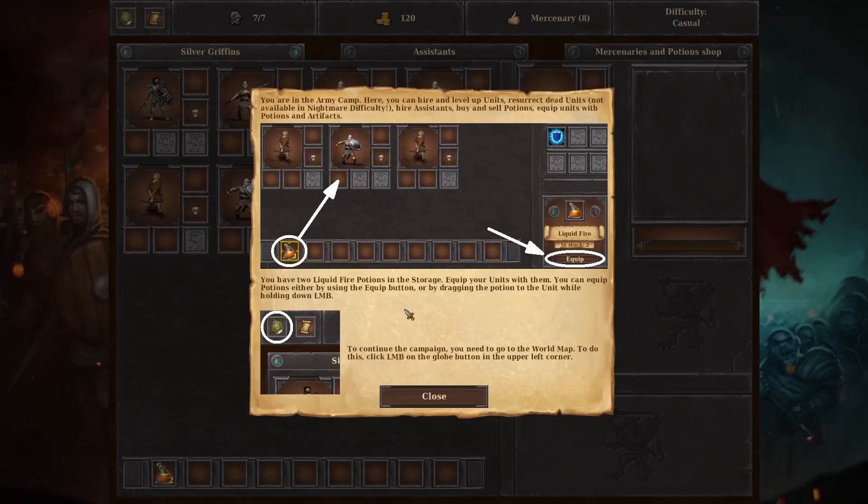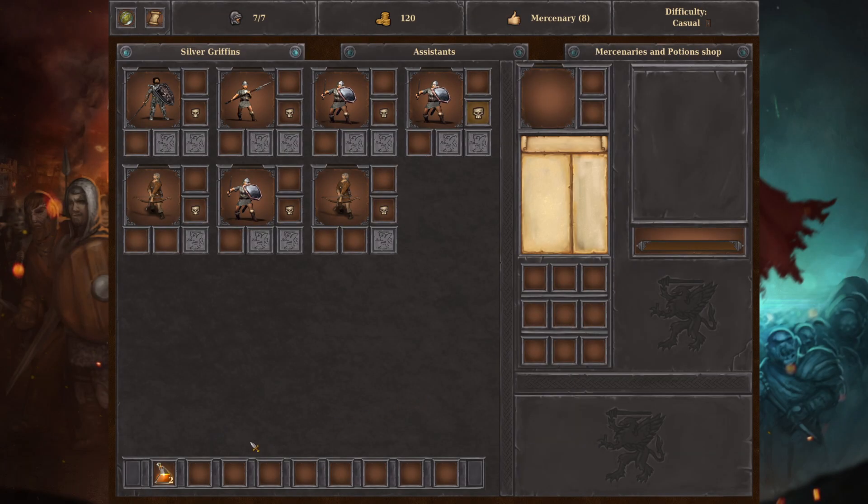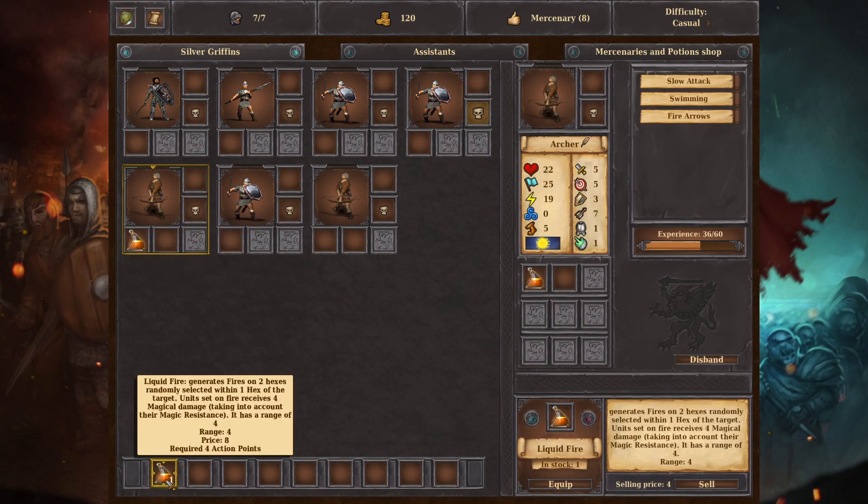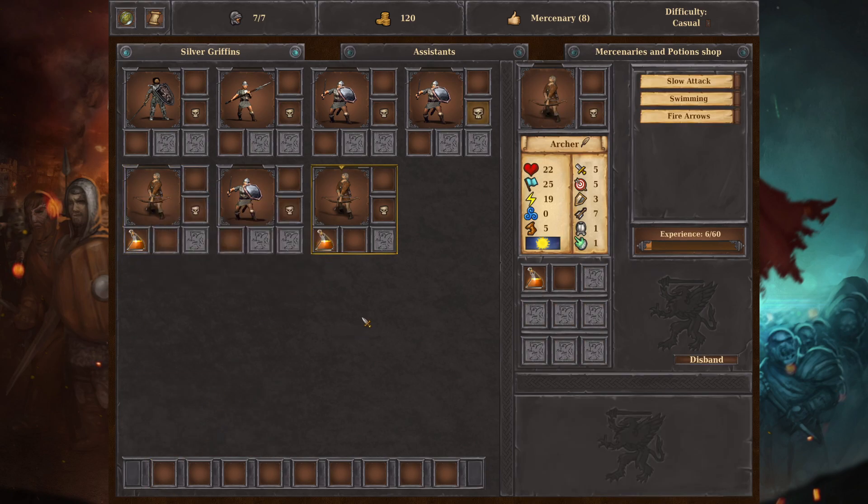The army camp — you can hire, level up units, resurrect dead units. Hired assistance, buy potions. You have two liquid fire potions, equip your units with them. Seems like I might want to give those to the archers, just in case somebody gets too close to them — give them a little bit of a chance.